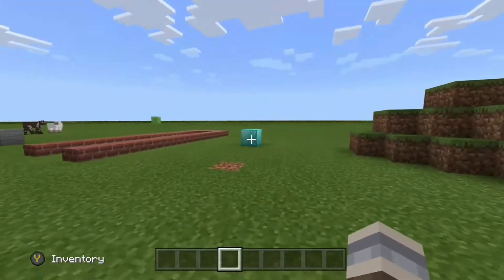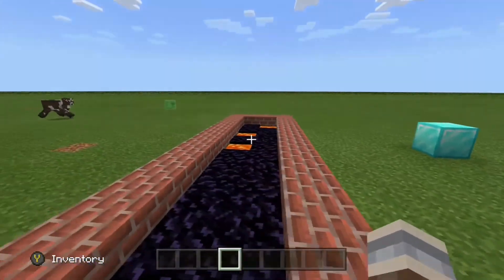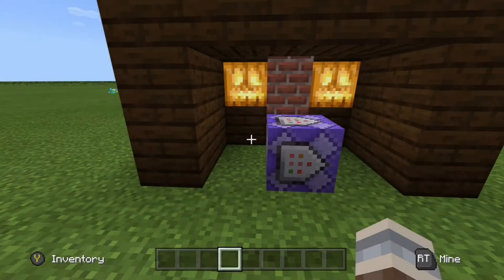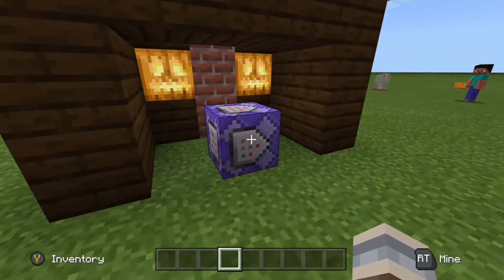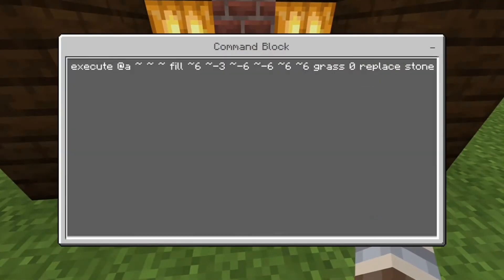Now let's get down to the actual command. It's a simple one — only one command block. I've just changed the names for all these examples and kept it nice and simple. There's no point using four or five command blocks when you can do it in one. So the command is: execute at @a tilde tilde tilde — which means at any player, at your current position.